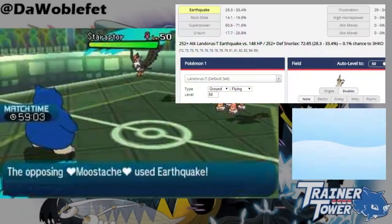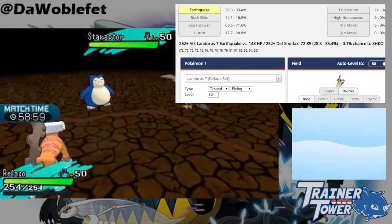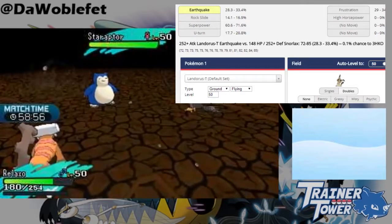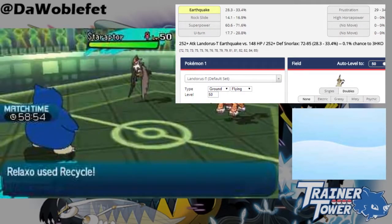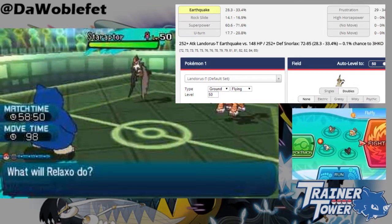Second, having an immunity to Earthquake does not make your attack single target, as you can see from the damage here. Just like with Protect, this applies if your opponent has a Pokemon with Levitate or is otherwise immune as well.